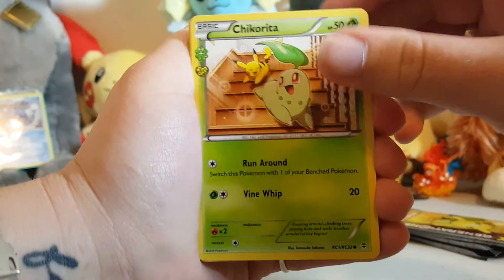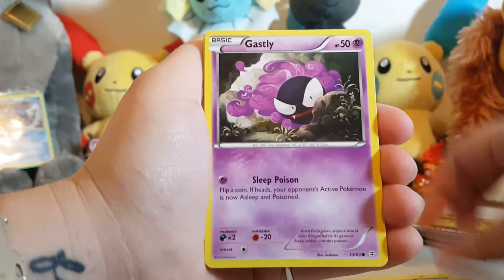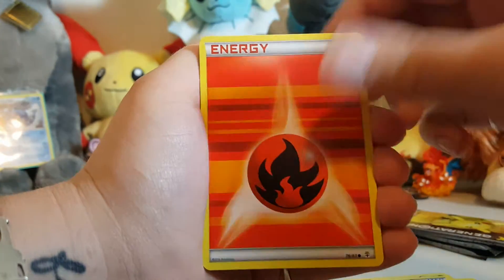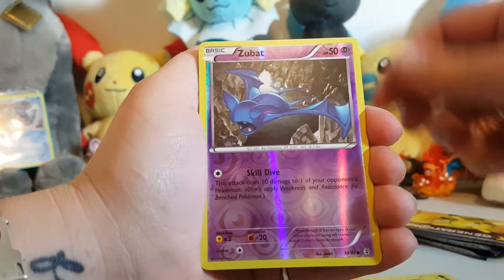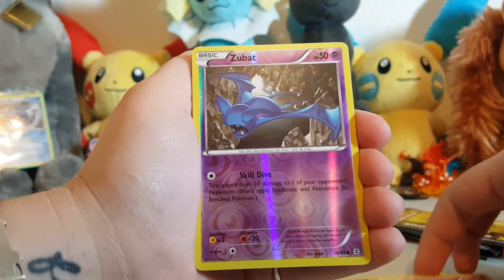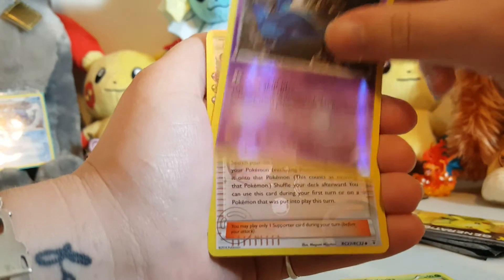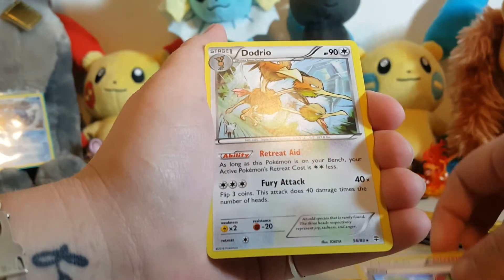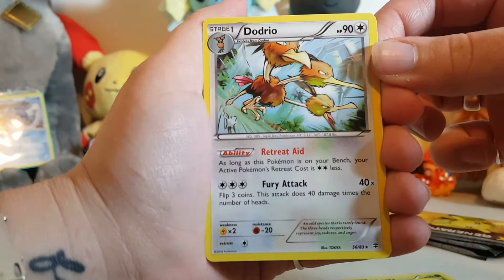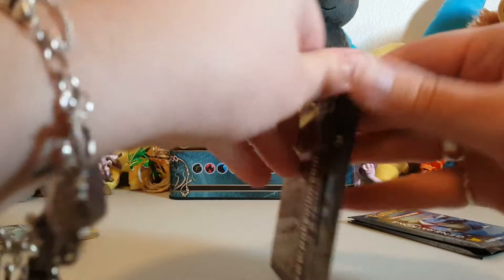So we're going to start this one with Chikorita, Energy Switch, a Double Colorless, Ghastly, a Fire Energy, Tangela, Zubat, a Reverse Holo Zubat — two of the same card right in a row, my goodness gracious. Got a Wally, and then our rare is a Dodrio. I think a Dodrio has like a little tripolar disorder. Just kidding — that wasn't funny.